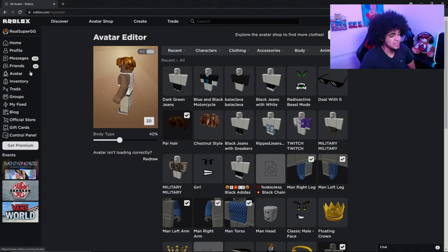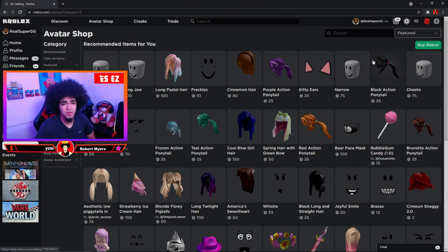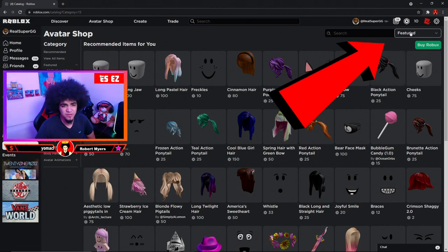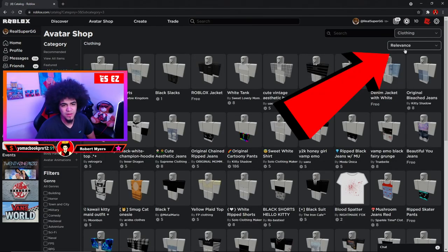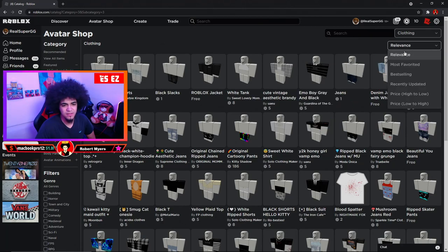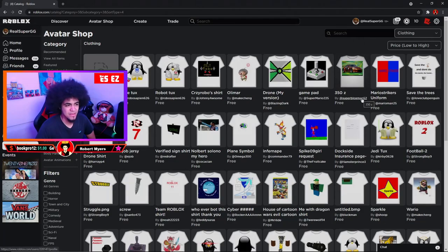First things first, we're going to head into the shop and go to the Avatar Shop. Look to the top right of the screen — we've got 'Featured.' Click on that, select 'Clothing,' then choose 'Relevance' and click on it. For the price, set it to low to high, and you'll see a lot of free stuff right here.